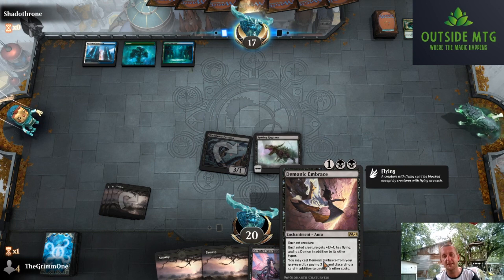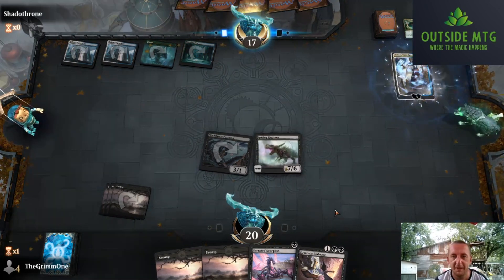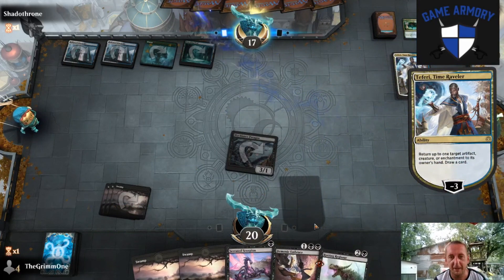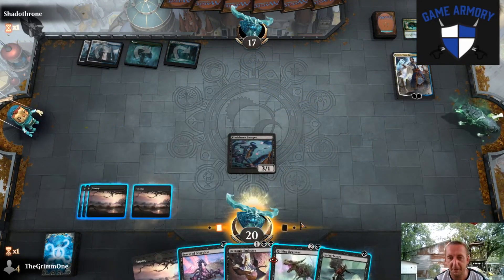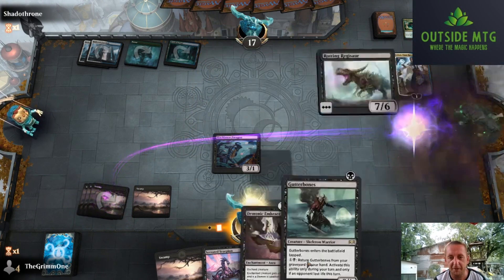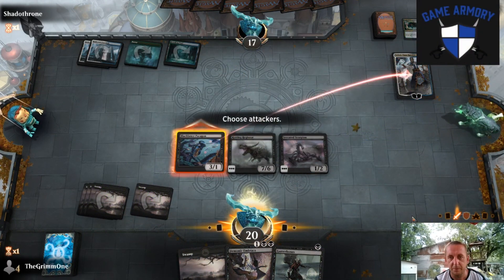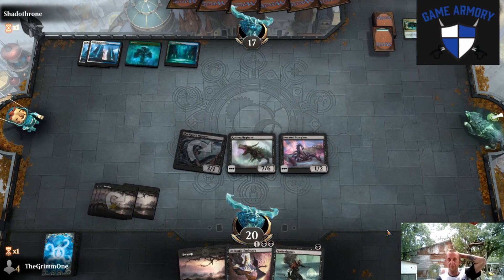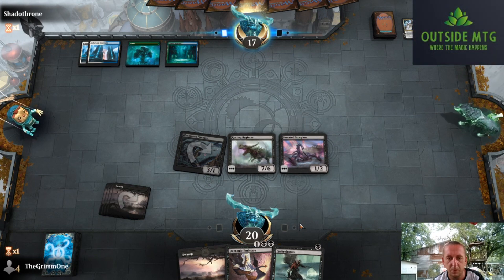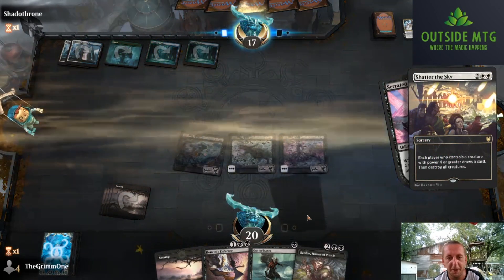A nice thing is we can play Demonic Embrace from our graveyard, so even if we lose our threats we get it back. Yep, there's Teferi - bounced Rotting Regisaur. We're probably just gonna put Demonic Embrace on the paragon now. Actually, maybe not - I feel like there's a Shatter in our future, so we're gonna hold these two up together rather than get shattered at instant speed. We'll cast Duress as well.